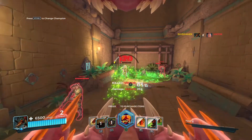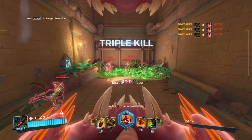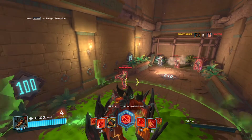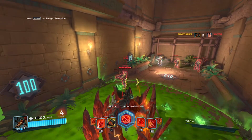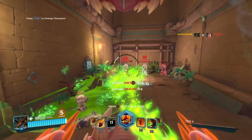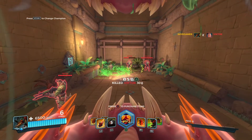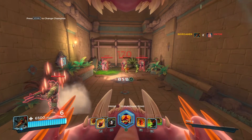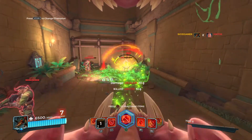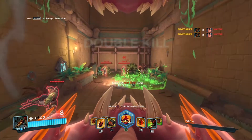It melts through people's health pretty quickly, which is actually quite crazy. You have the hardening with L1 — you hold it in for like five seconds by the looks of it. That was 1100 damage — pretty crazy. I think for the quills it's best to aim at people's feet so you also get the burst, so you'll mainly want to shoot at people's feet.